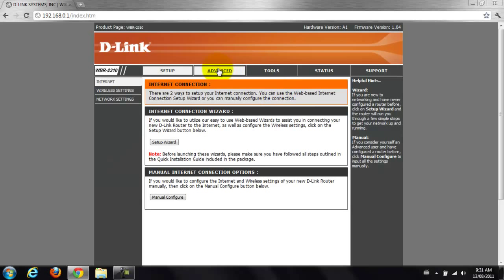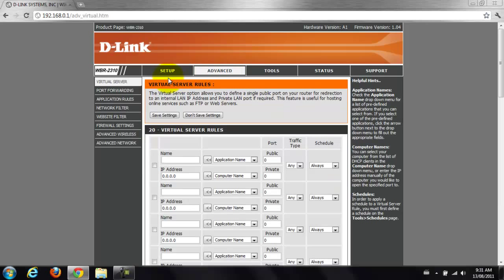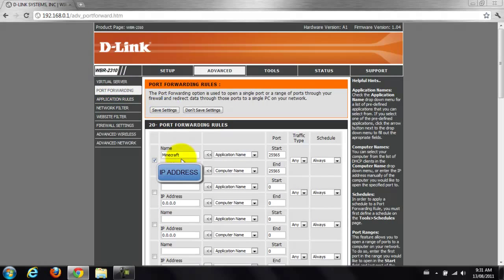The username is admin, the password is blank. You want to go over to Advanced, then Port Forwarding. In the name box you can write whatever — I just put Minecraft.